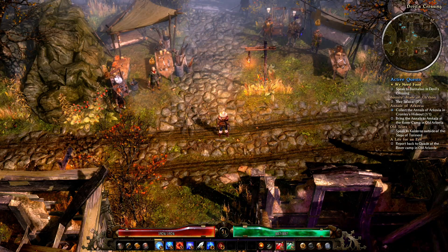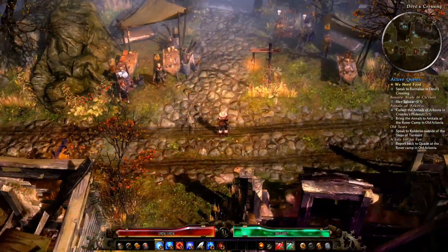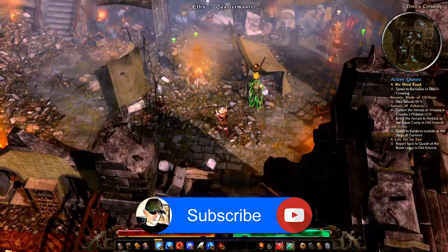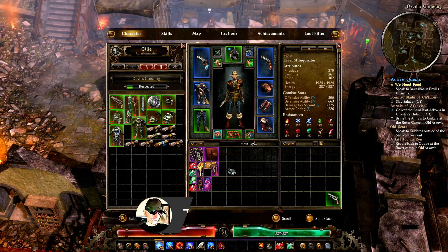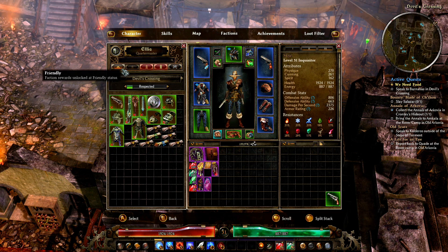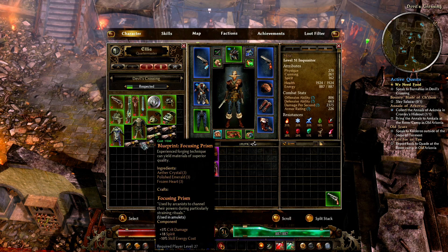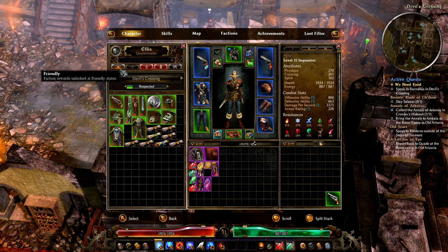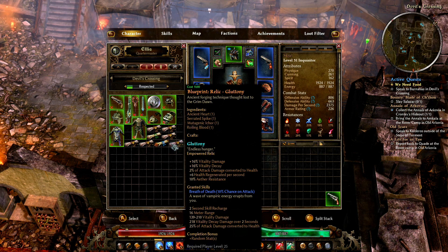Hey folks, welcome to part 18 of Grim Dawn on the Xbox Series X. We're ready to teleport back to where we were at the end of part 17. However, I just discovered something here - as we level up and our respect keeps going up, I can now get all of these items. We've gone from corporal or whatever up to lance corporal, and these are all now available to us.